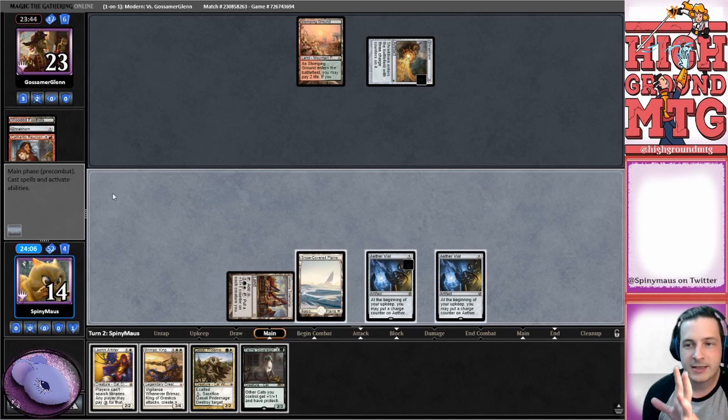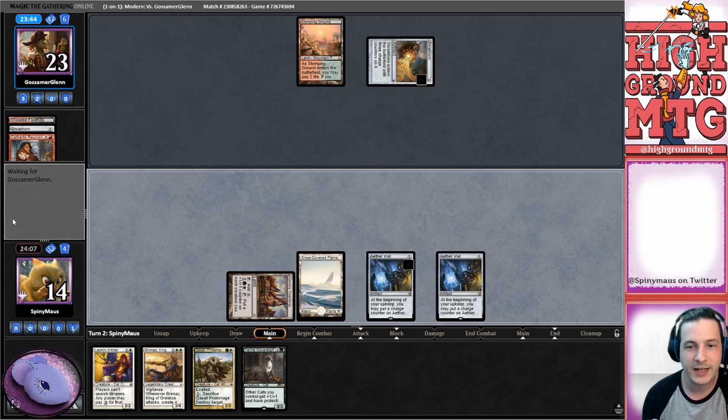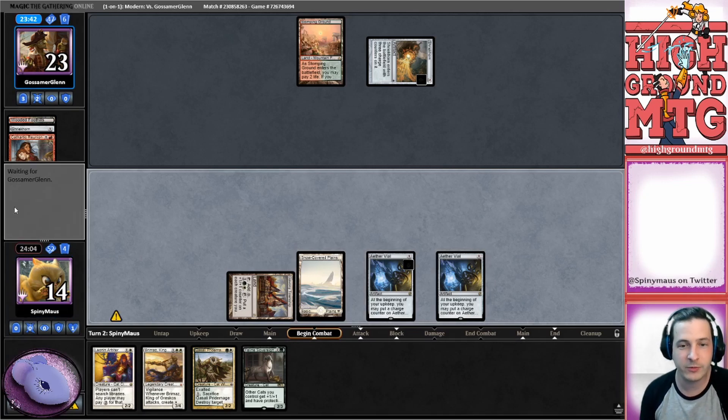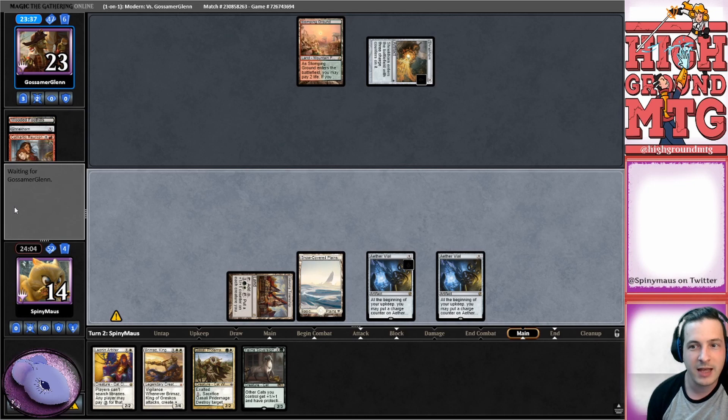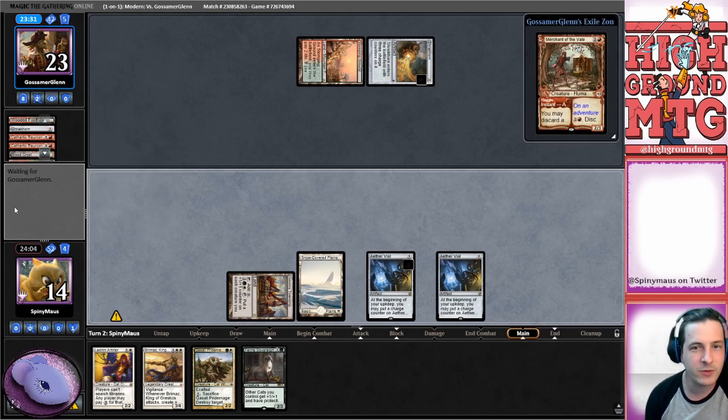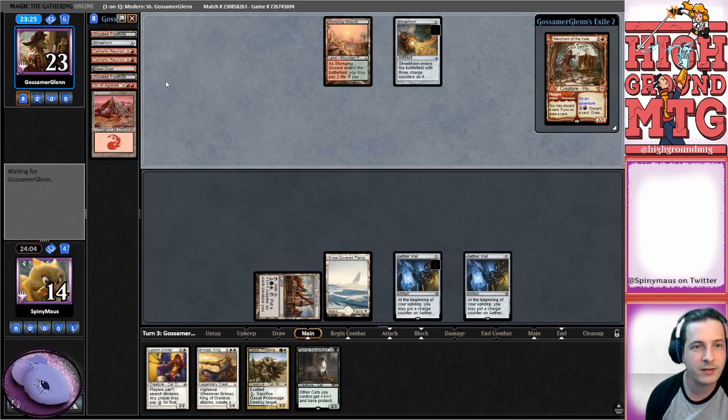Dredge doesn't care about their lands - yes, they need some occasionally to play Magic, but generally they're just doing things. They have ways to get lands back from the graveyard. Haggle okay - discarding Stinkweed Imp, so they have the dredge. Our opponent is off to the races. Let's go ahead and pull out their yard here - Ox of Agonis is in there.